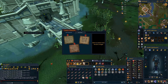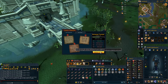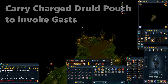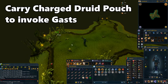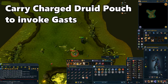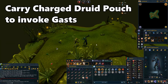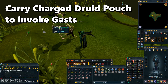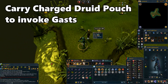Next up we have the ghasts event. For this event, you need to be carrying your Druid Pouch or your Ouroboros Pouch in order to invoke the ghasts — you cannot hit them while they're in their ghost form. Once you invoke them, you'll be able to deal damage to them. If you don't have your pouch with you, your follower will invoke them for you, but that will take time and slow you down a lot, so it's not recommended. If you don't have any charges in your Druid Pouch, you can use your Silver Sickle to bless the logs in the area to fill your pouch up. Once all the ghasts are killed, proceed to the exit.